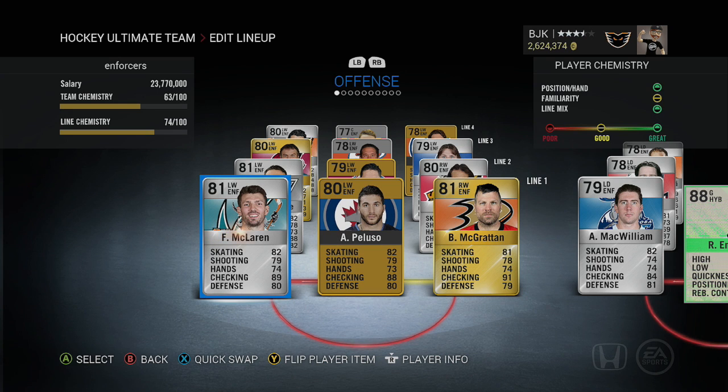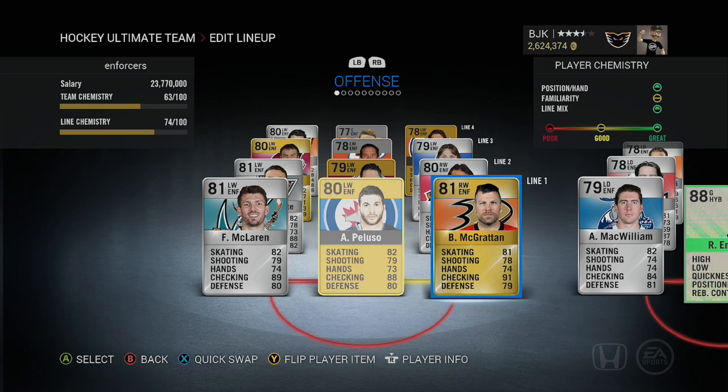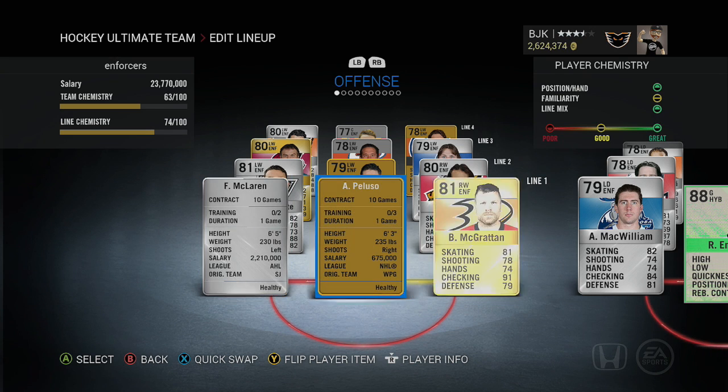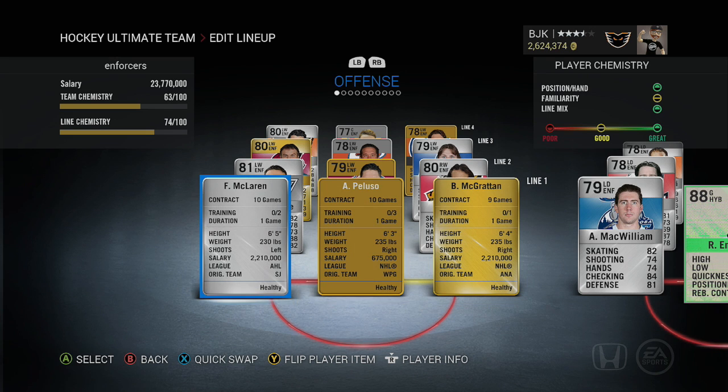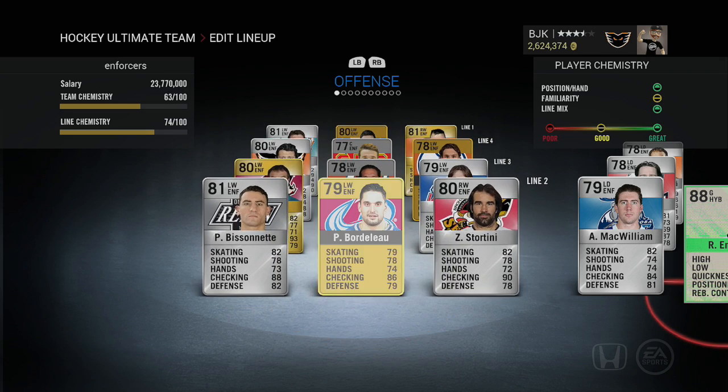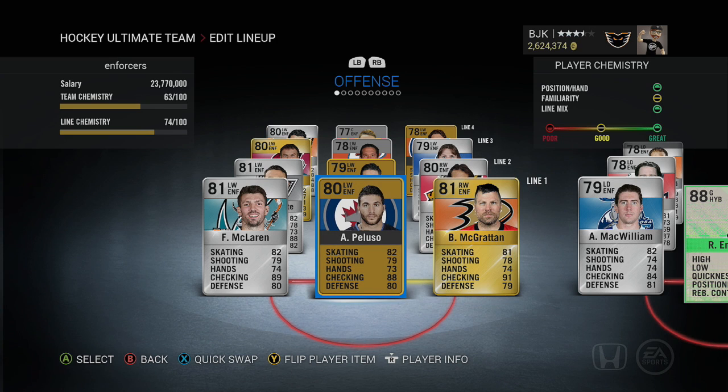First line we have Fraser McLaren, Anthony Peluso, and Brian McRattan. This team is entirely made up of gold, silver, and non-rare players. McLaren has 89 for checking, Peluso 88 for checking, McRattan 91 for checking. Height and weight: 6'5" 230, 6'3" 235, 6'4" 235 on those three players. Not a bad first line. There aren't many center enforcers, so you will have to change some players' positions to center if you want to use this team.